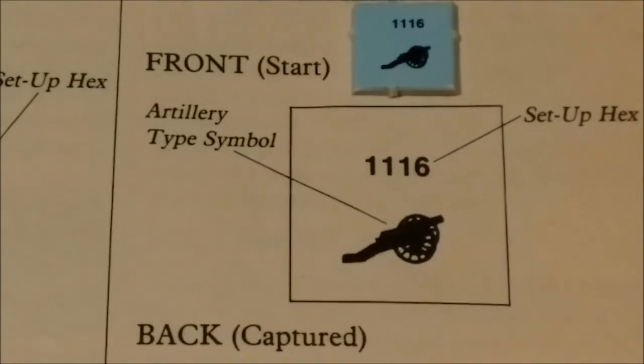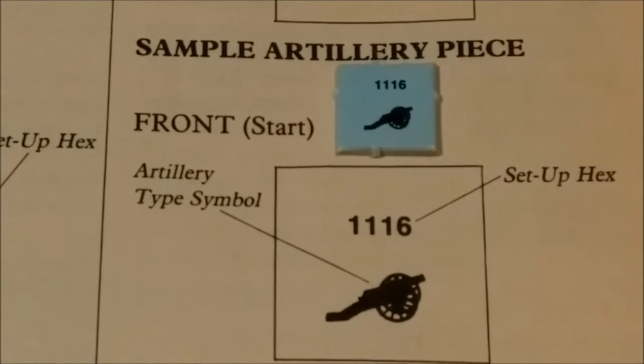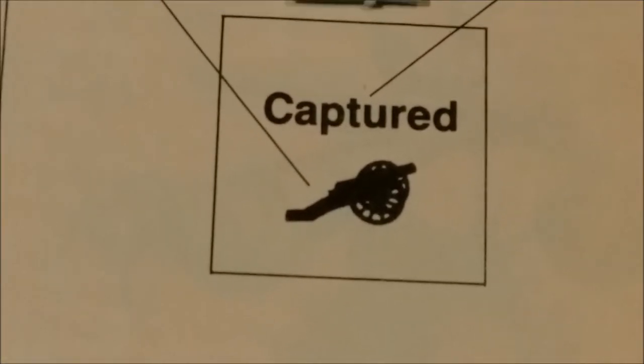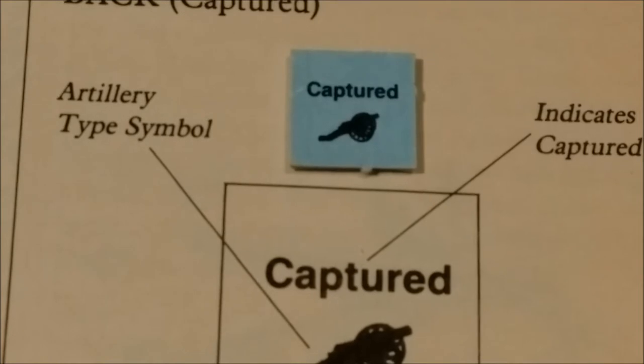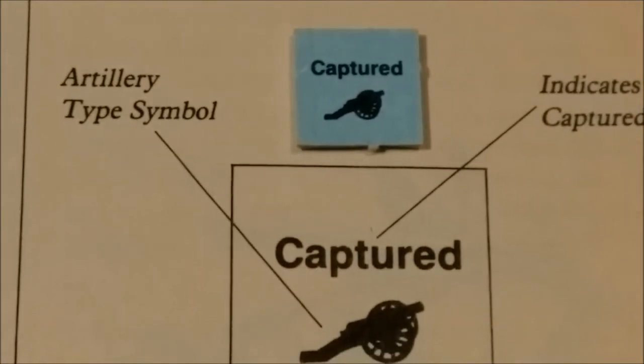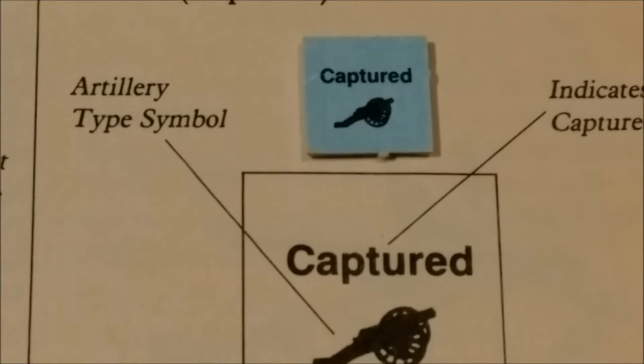Next, we have sample artillery pieces. The front is the at-start condition, and it has a hex number where it sets up, and it also has its artillery type symbol. The back indicates a captured status. Enemy units can capture enemy artillery units and use them against their former owners. Each strength point on the combat strengths represents between 75 and 100 men, depending upon the type of unit.